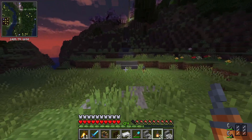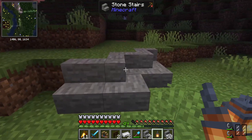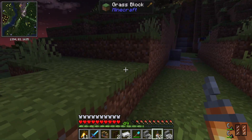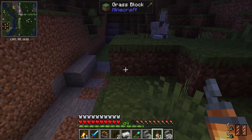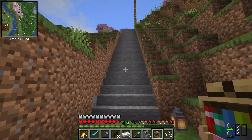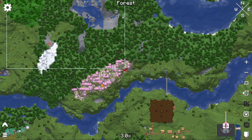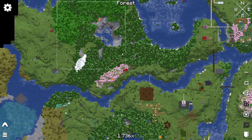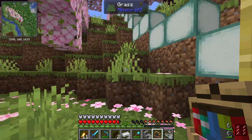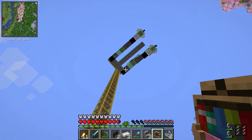We got distracted again because the wandering trader actually had something we wanted for the first time ever. Anyway, it's back to what we were doing. Our flying machines are built, and we're going to do the single pass. You have to trench out the edges before you can gobble up the sides — that is perimeter 101. I can already tell that this section needs to go further back.